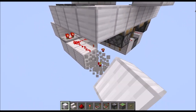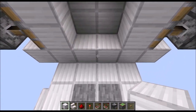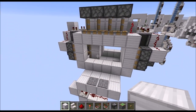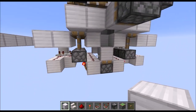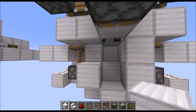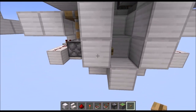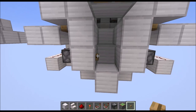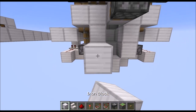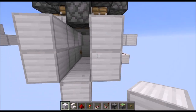Now let's remove the power source down here and wait a moment — everything should close up as you can see. And if I stand on some of the pressure plates it should open up again, so that part is working. Now it's time to build the tunnel. Start with a simple 2x1 tunnel, and on the first segment we need a wooden button — doesn't matter whether it's at the front or the back, but we need one here so we can open the door from the inside. Then just continue with the tunnel setup.